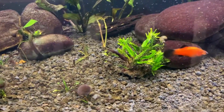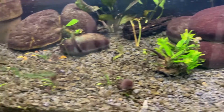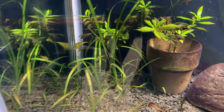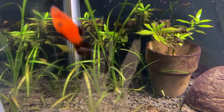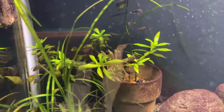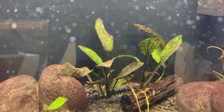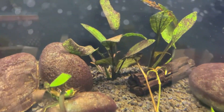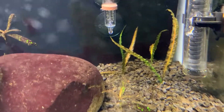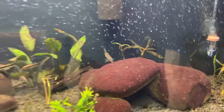We have some Java fern Windelov — these are mostly all easy plants — some dwarf sag with algae all over it, some jungle val I think leopard or tiger with the little stripes on the skinny leaves, these are the Ludwigia repens, and this is a red Amazon sword. It's not that red right now, it's covered in algae. I think this is a Hygrophila or some Crypt spiralis in the back, and some Hygrophila.